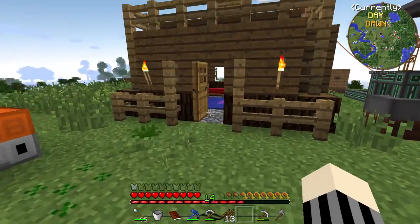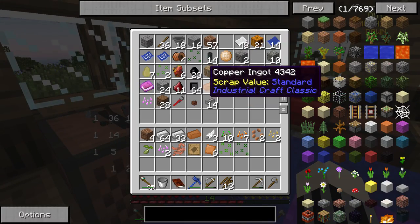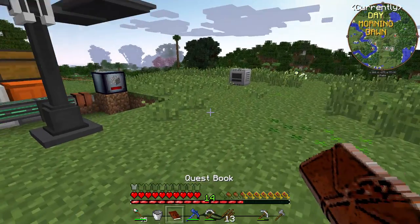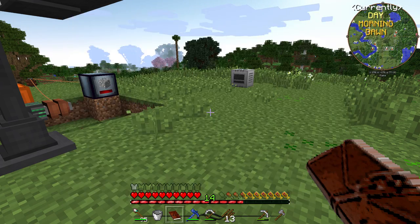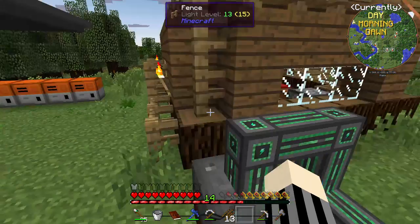Let me just check inside real quick because I might have an analyzer. It would be cool if the game gave it to me. I also made a rolling machine right here — it's making copper coil right now.